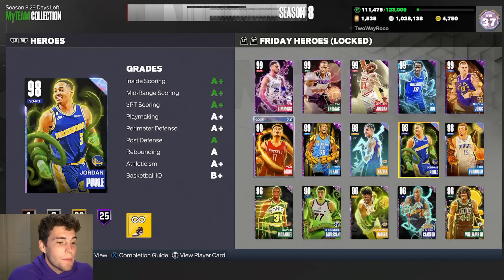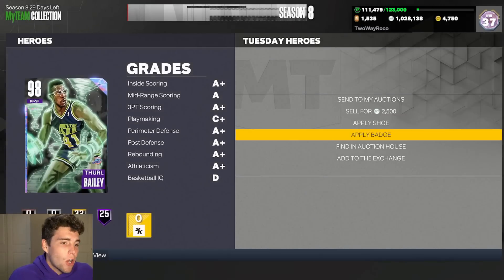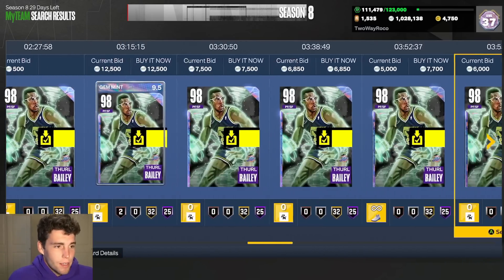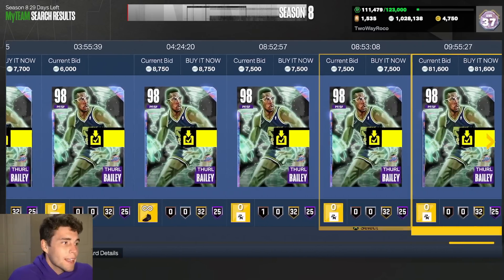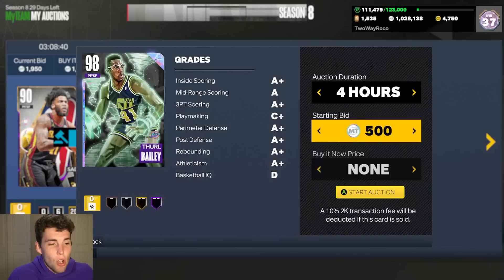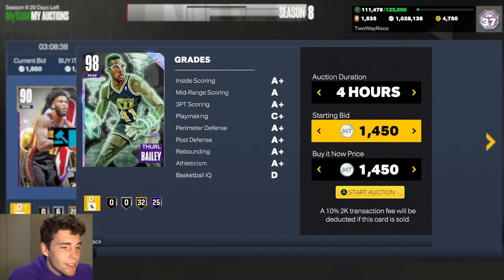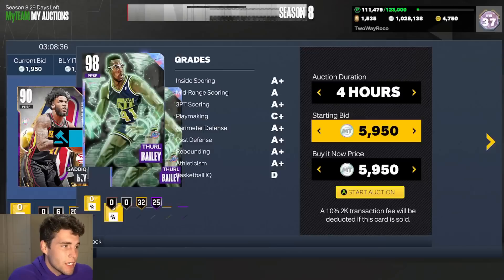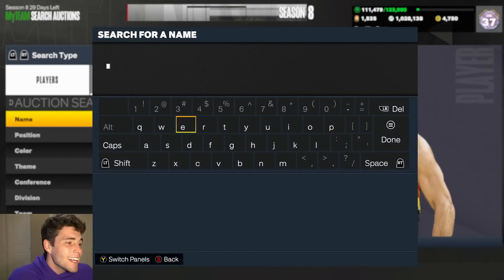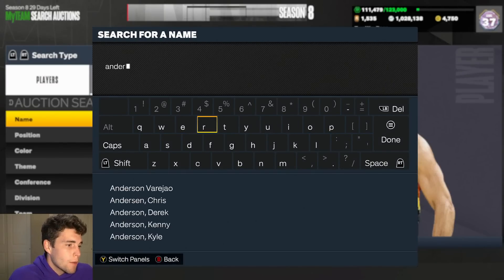Thon Maker Bailey is one of the most perfect cards in the entire game. He doesn't play for me on this specific account, so I can sell him and maximize my MT. But if you can get Thon Maker Bailey for 6,000 MT, it's hard to beat that at the small forward position.